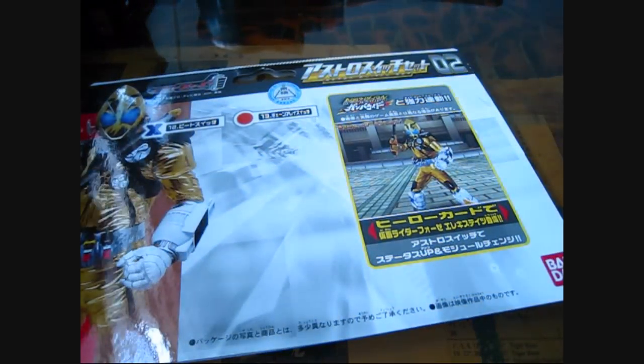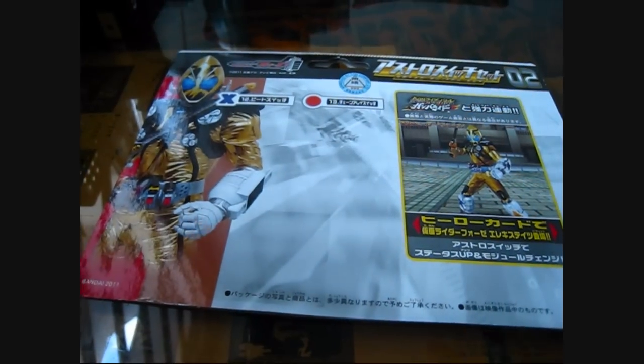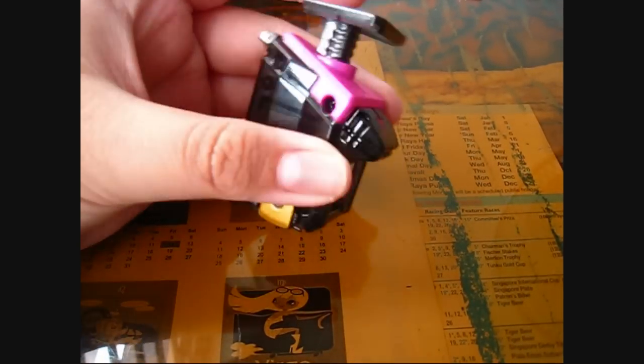So I got the Astro Switch Set 02 lately — really nice set. I got the hopping switch, which is really nice. And last but not least, I got some Ganbaride cards, which I'll show you right now.